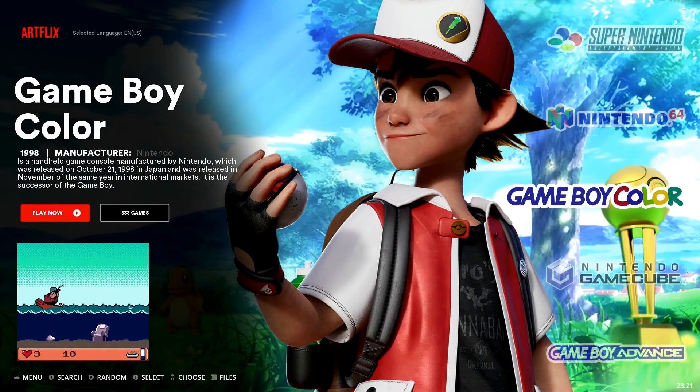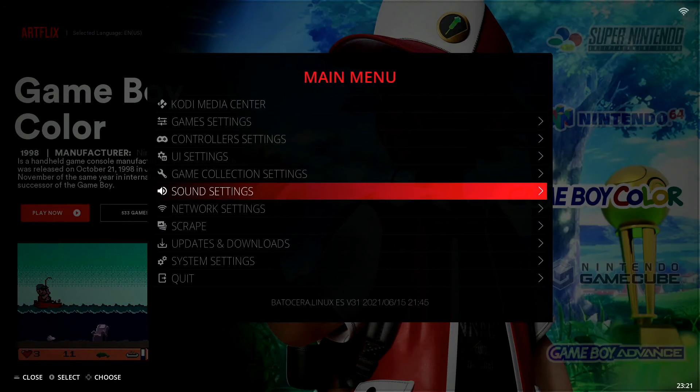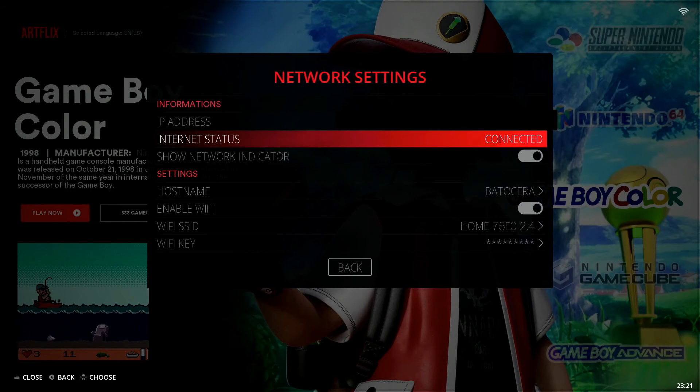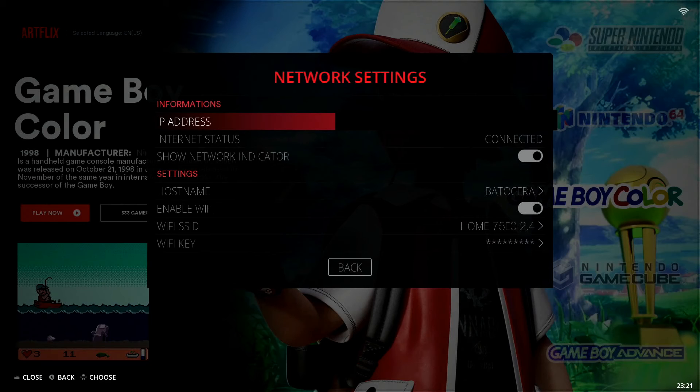I just rebooted my system. Opening up the main menu once again and dropping back down to network settings, you can see here that the internet status has now been changed to connected. This first line is just my IP address, which I've blocked out for privacy purposes, but everything is fully connected as per the internet status.